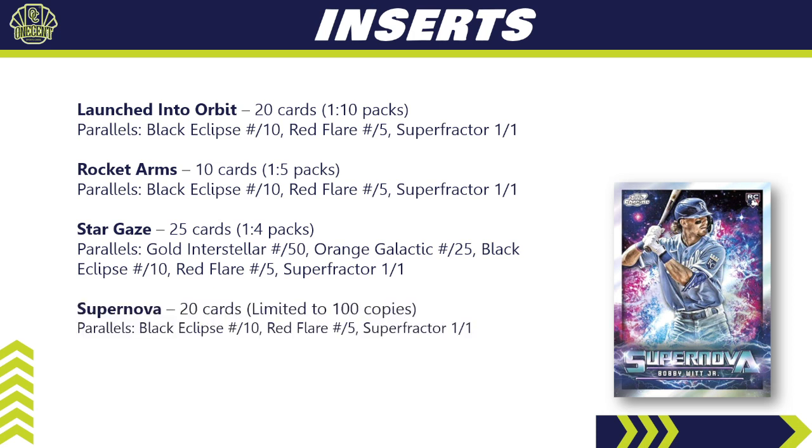The Supernova is the super short print chase card — all limited to 100 copies, but they will not be numbered. They do have a parallel rainbow of Black Eclipse numbered to 10, Red Flare to 5, and a super fracture one-of-one. The Youth Invasion case hit has 15 cards in the subset with a parallel rainbow of Red Flare to 5 and a super fracture one-of-one.